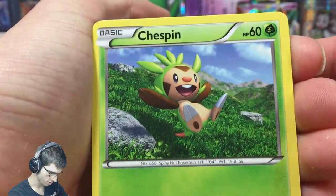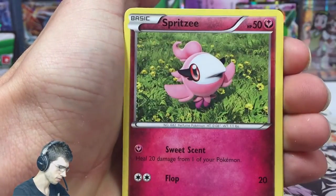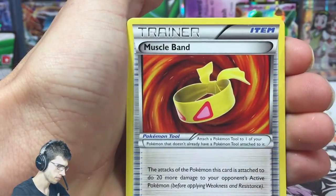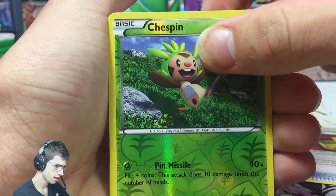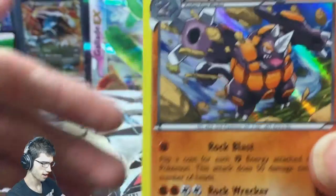I love that Chespin art, I don't know what it is about it but it looks pretty sweet. We've got a Taillow, a Solrock, a Volbeat, a Muscle Band — that's a good pull — a Chespin reverse, so we got two Chespins in one pack, and a Rhyperior holo.